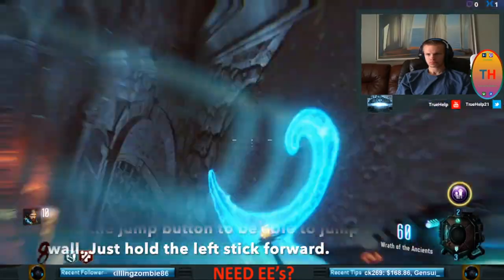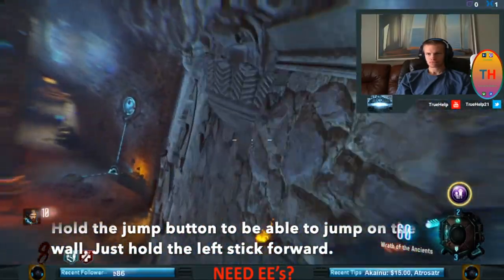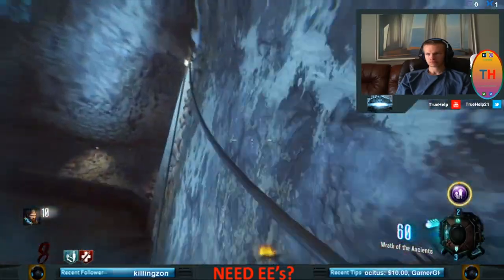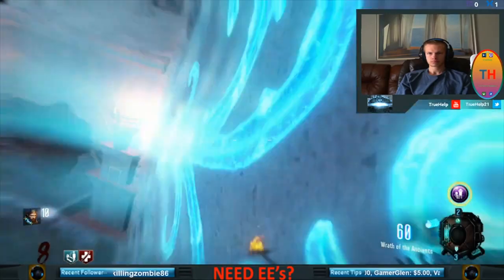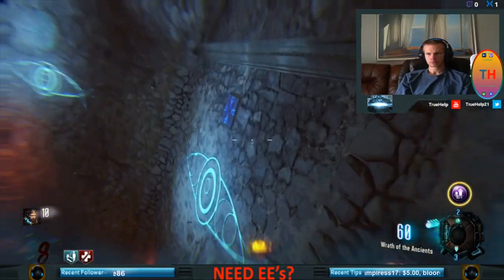On the way back here, the next step involves wall-running to activate the next step for the bell quest. I got Jug since I had enough money. You do a wallrun, wait for zero-G, and jump on the wall like I'm doing now.